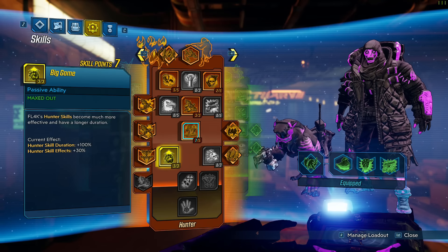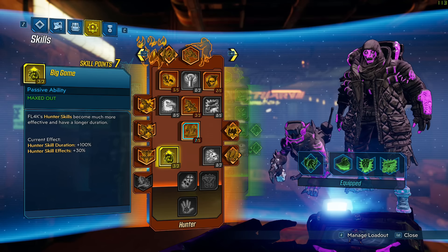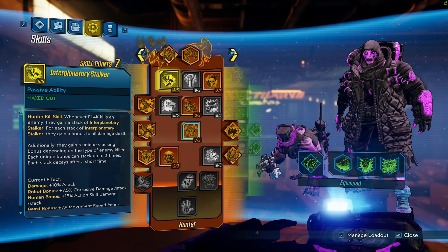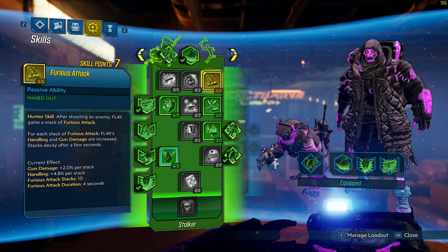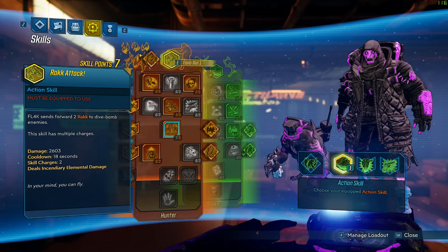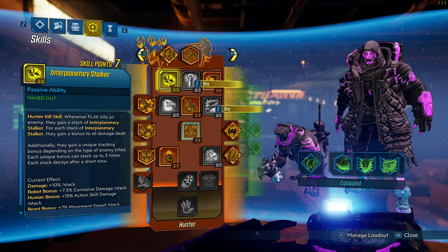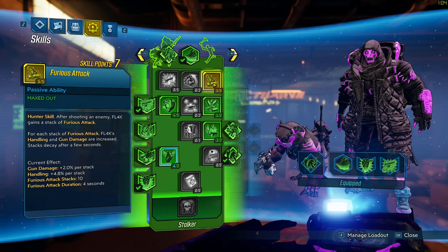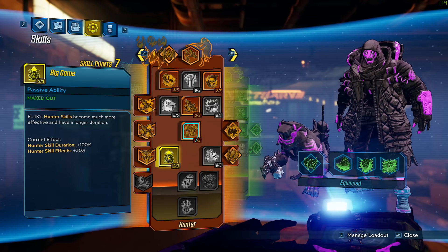Moving on, I'm going to go three into Big Game. This is huge — my hunter skills become more effective and have a longer duration: 100% doubled duration on hunter skills and effects increased by 30%. Furious Attack is a hunter skill, Interplanetary Stalker is a hunter skill, and Unblinking Eye is a hunter skill. Doubling the duration and increasing effectiveness by 30% on all of those is actually crazy — and it only costs three points.